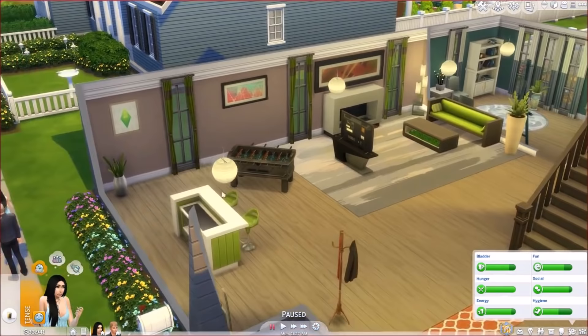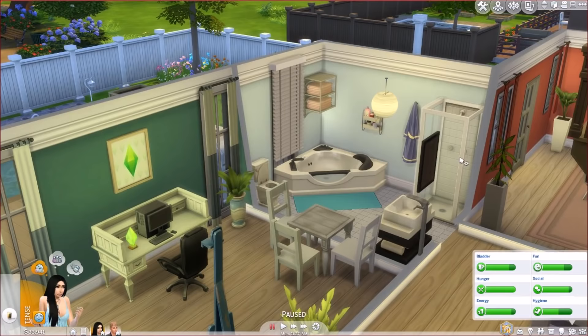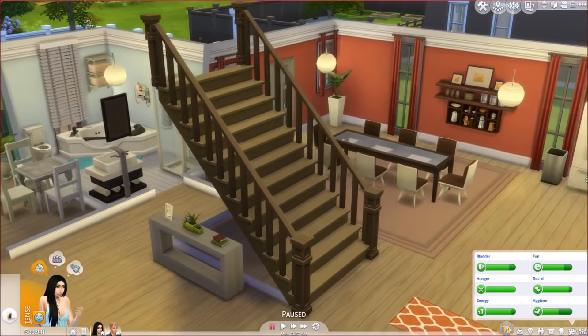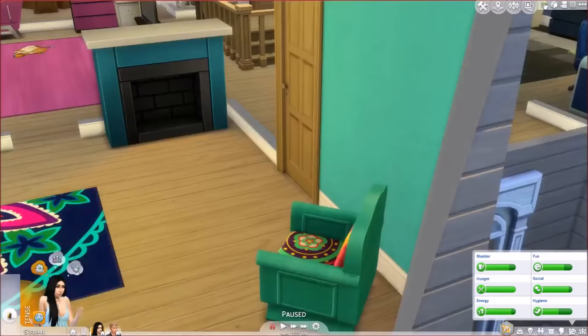Let me show you guys the house quickly before I do a bunch of explaining. Here's the living room with a little party area and a mixology bar, which I'll explain in a second. Then we have a little study room and a really nice bathroom with a big bathtub and a shower. Here's the dining room — pretty simple — and I really like the colors. And then here is the kitchen, which feels really warm.